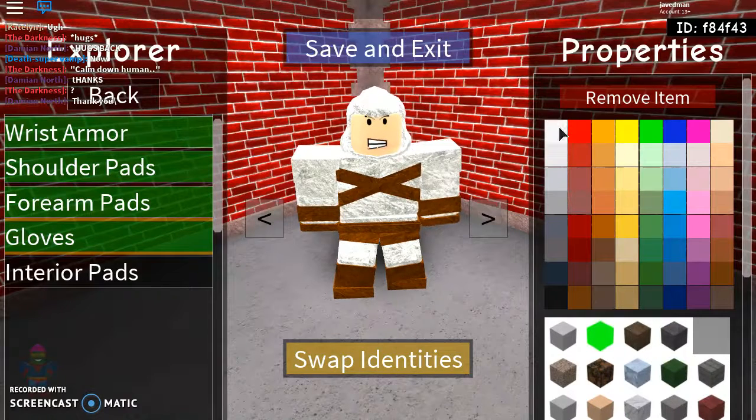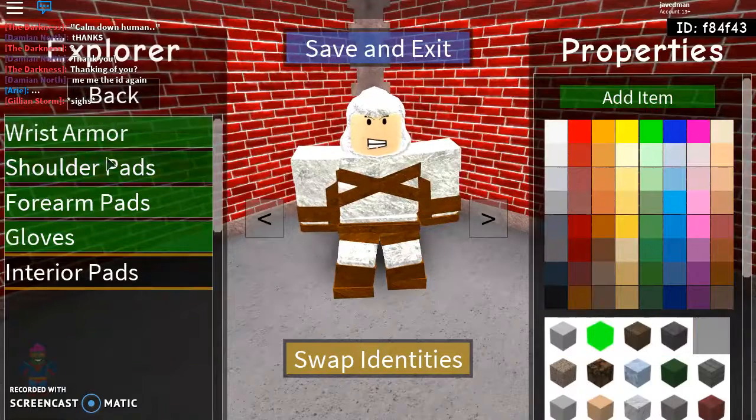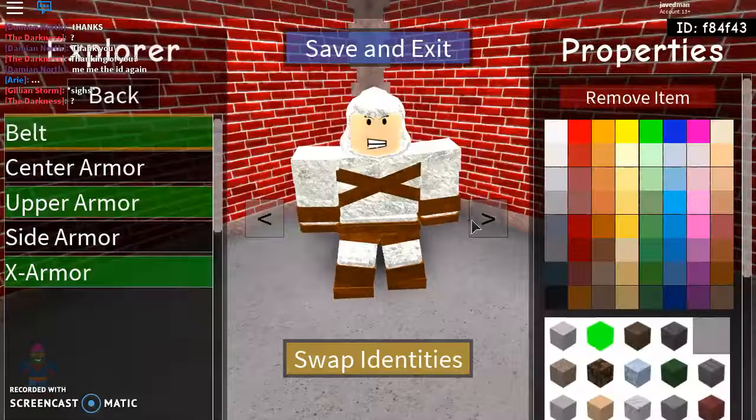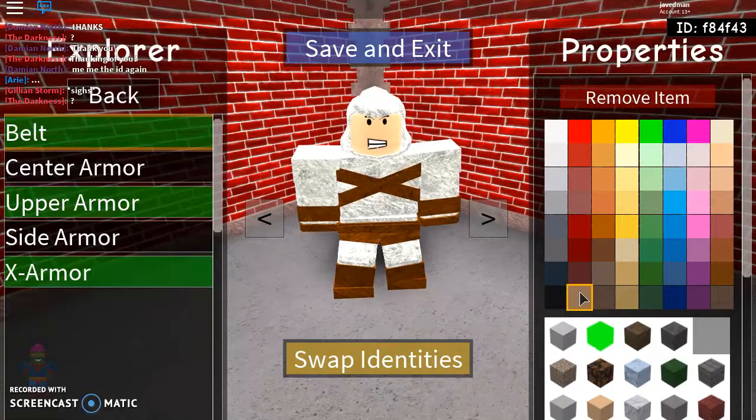Gloves — those things — are gonna be brown. And then cloth. He does not have an interior pad for his chest armor. He's gonna pick belt — that's gonna be the same orange as the wrist — with cloth.